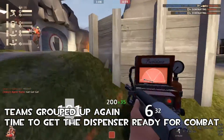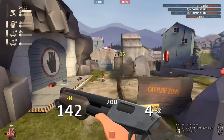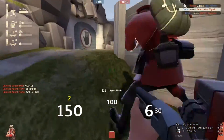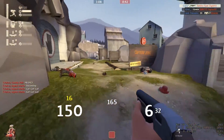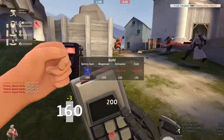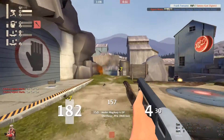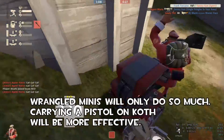We just pushed the enemy back. I'm getting my dispenser leveled up to give my team a fallback. Our medic went down, so the team is going to rely on this dispenser to hold that front. The medic got back to the front using the teleporter — we're set, we're going to hold this point and we're not going to let it go easily.